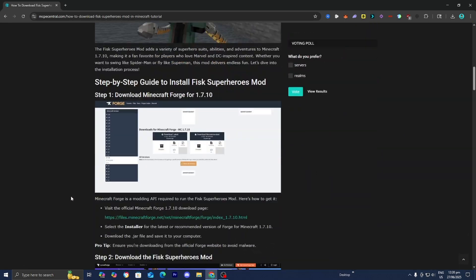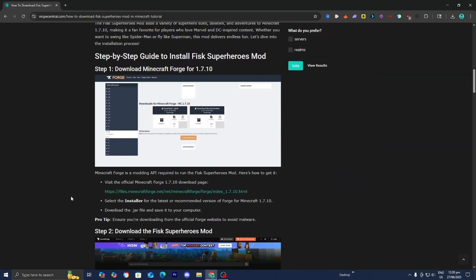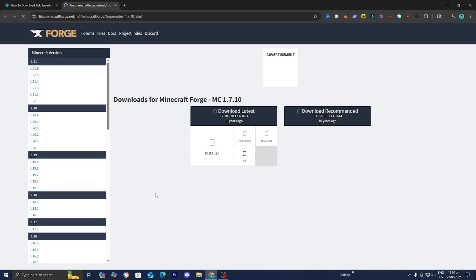So the first thing you want to do is go ahead and install Minecraft Forge for 1.7.10. We will need to download Forge because Forge is a mod loader. Underneath step number one, you should see this link over here, so just go ahead and press on it.